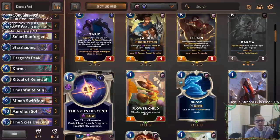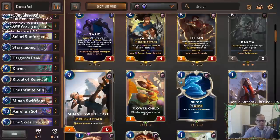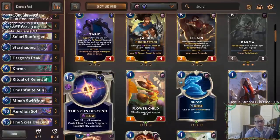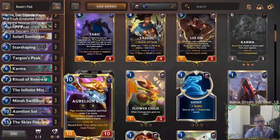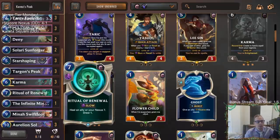We have Skies Descend - if we make this cost zero it deals 15 to all enemies. The other really good thing about Ionia is it gives us another board-clear option: Mina Swiftfoot being able to recall three enemies. This is another card that'll be awesome to help catch up. Very excited about playing six cards like that - trying to stabilize and then play Aurelion Soul.